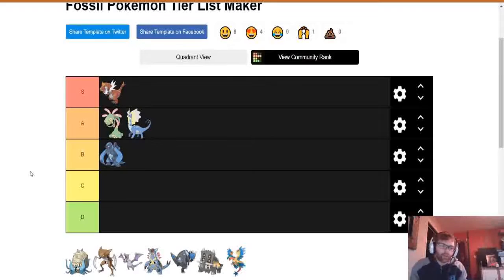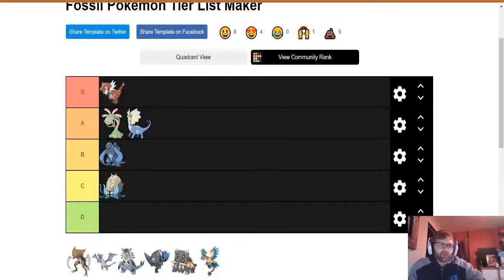Next up we've got Lord Helix himself — Omastar. Omastar is hyped up because of the Twitch Plays Pokemon series, where Lord Helix was the Omastar that sat in the box forever. That's really the only reason it's so hyped. Omastar is honestly my least favourite of the gen 1 fossils — the design isn't the best. I've seen people make it work in League with shell smash, but I think Carracosta does the shell smash stuff much better. So I'm going to put Omastar in C tier.